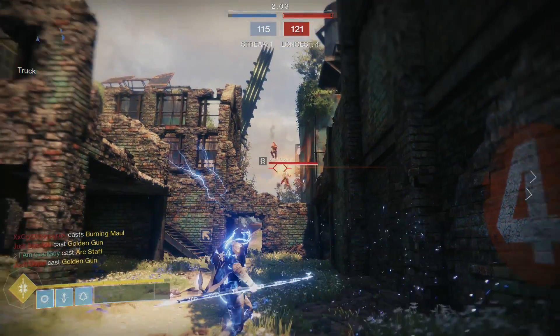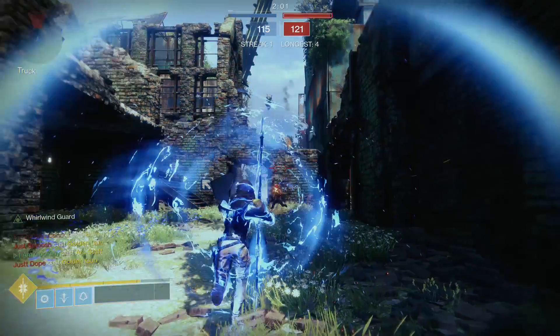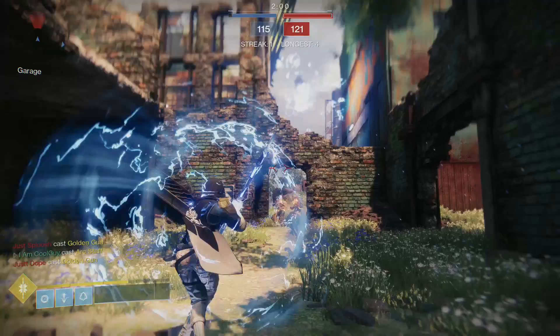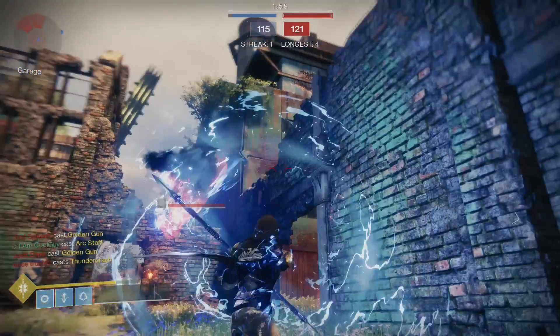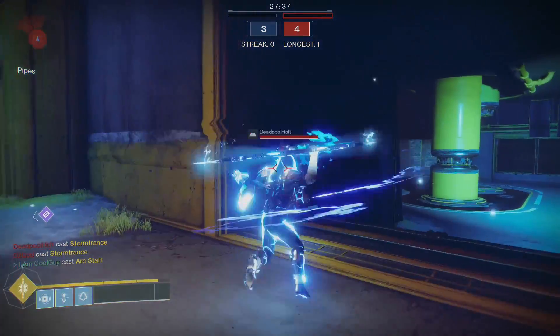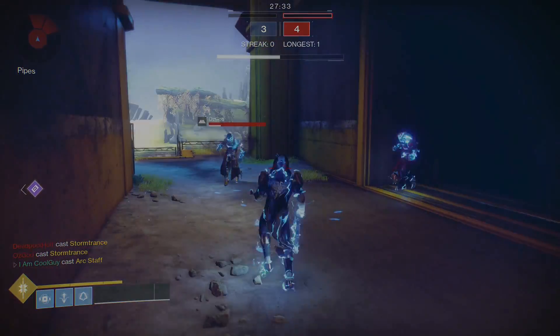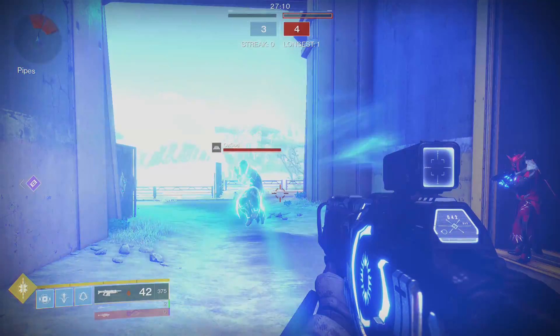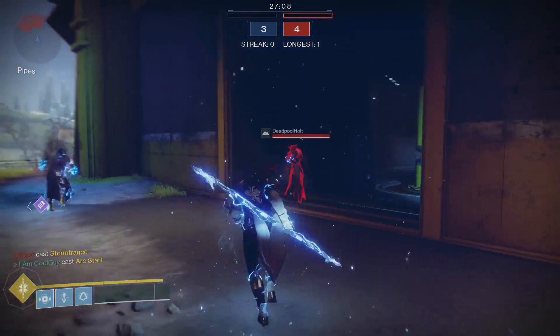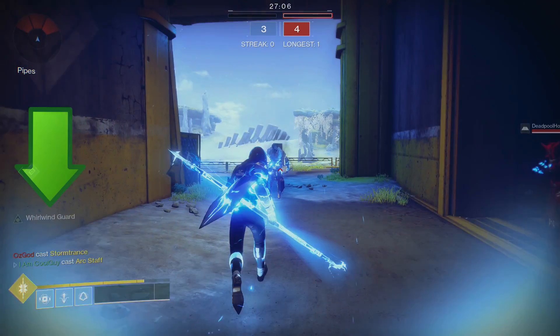It's just a great super that I don't see too much. One of the main things to remember about Whirlwind Guard is that when you deflect a projectile, your Arc Staff damage is tripled for a short time. As an example, a simple light attack is not going to take out another super. But the moment someone shoots at you while you're deflecting, you get the Whirlwind Guard buff on the screen, and when you have that you can light attack another super for a one-shot.